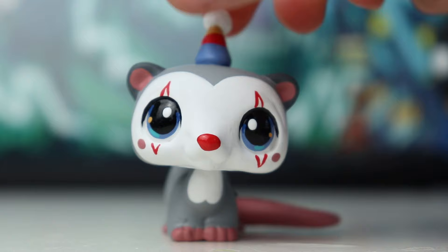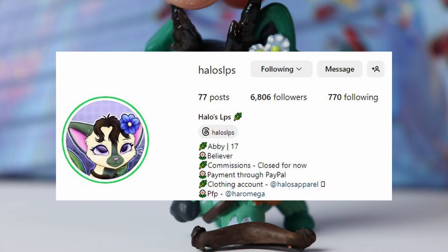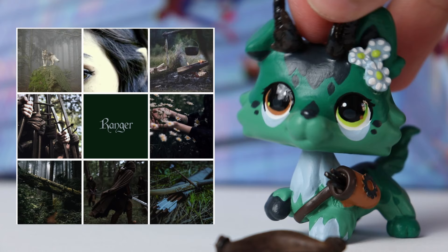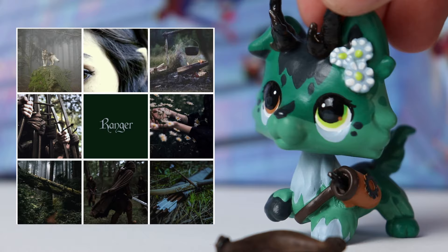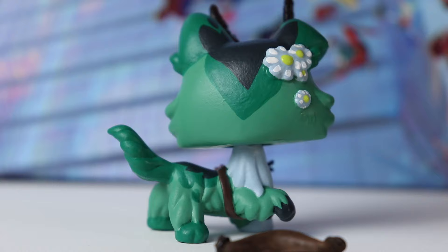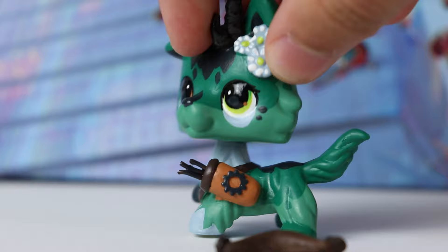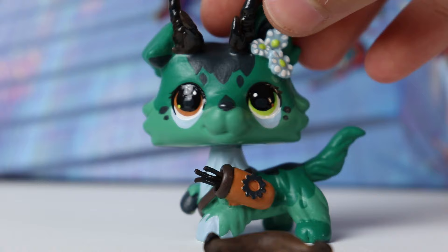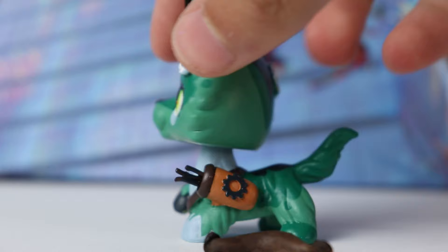This custom is for part of a trade with Halo's LPS over on Instagram — another mood board trade. For this trade we wanted to do something Dungeons and Dragons inspired. We came up with a D&D class for each other and found a mood board based on that to give inspiration for the custom. I definitely wanted to incorporate more blues than the mood board had, but I really love this one. I especially love the new green base color paint I used. For sculpting, I added antlers because I thought they fit with the mood board, and also because Halo puts a lot of antlers on her customs. It also has flowers on the front and back of the head sculpted using a mold, and a belt with a bow and arrow quiver that I sculpted as well.